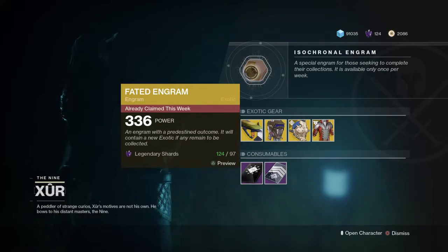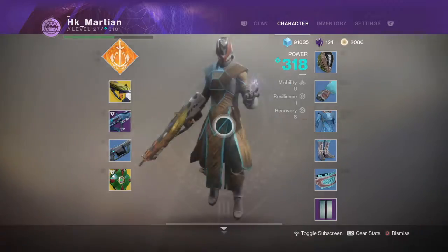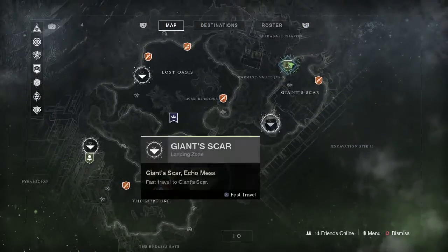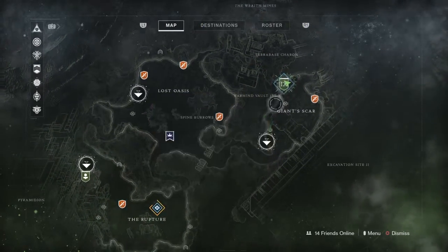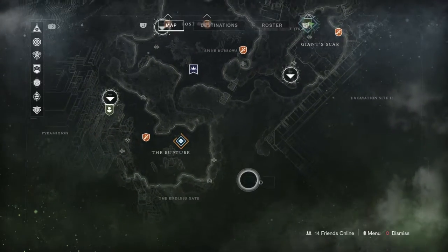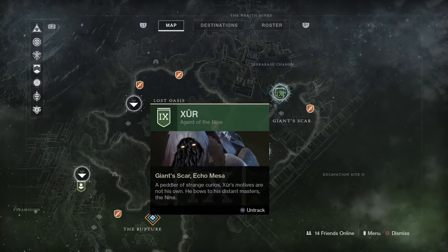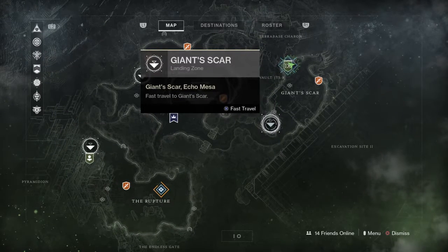So where is Xur, you might ask? Let me show you — he is on Io. All you have to do is mark it on your map and go straight there. The best place for you to spawn is right here on the map.